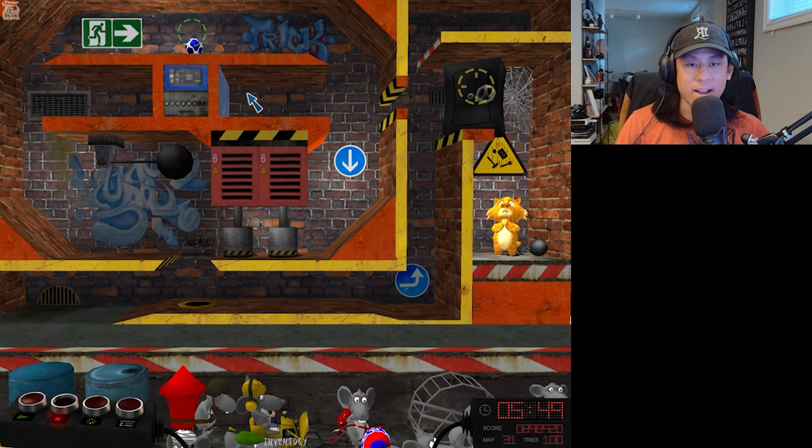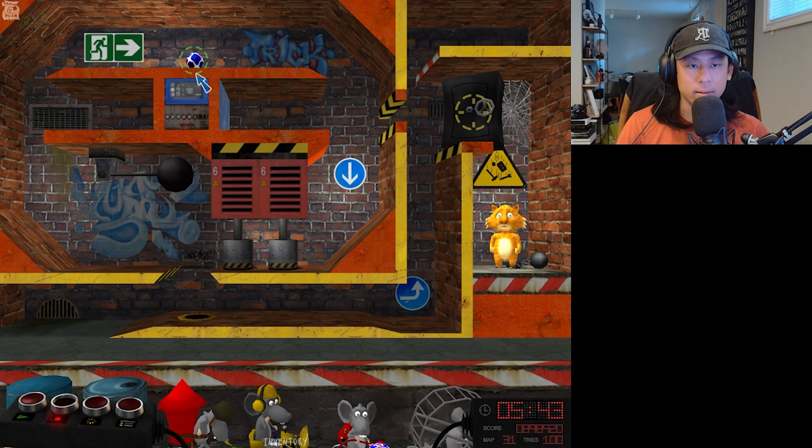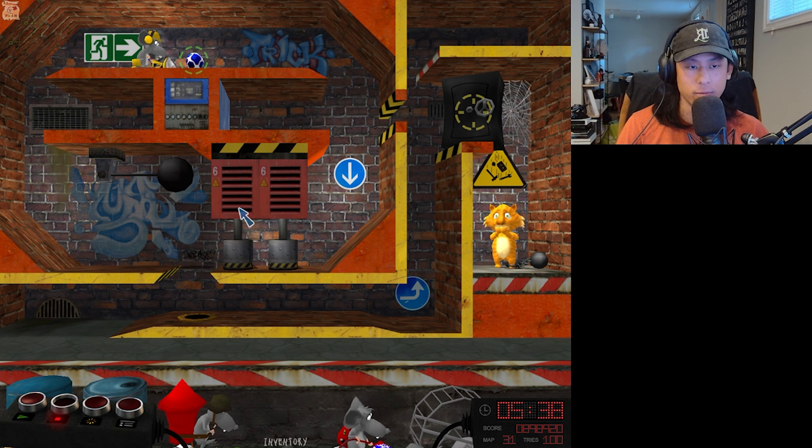Welcome back to Bad Rats. Let's get level 31 going, shall we? So we got to push the vault onto the cat. Ball starts in the top. I assume we'll just need to use a tractor rat, although I'm not sure which way he should face.